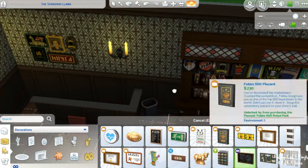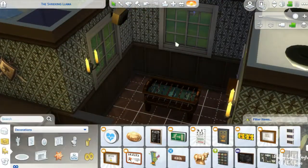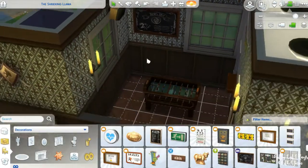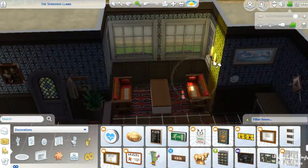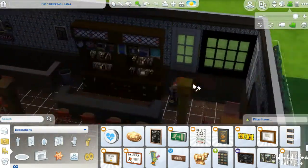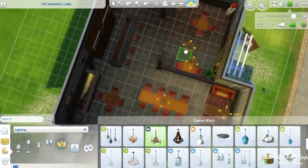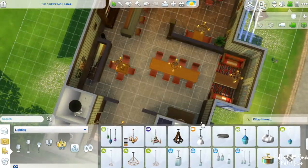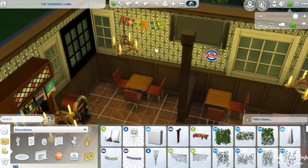I don't do much for this renovation — I just kind of brighten the place up. I don't change the bathrooms at all. I mean, they're the most basic bathrooms you can get, honestly. But I do change the wallpaper, because yikes — I get it's supposed to be old and rustic, but still. I do take out all the wall lights because I'm not a fan, and just make them all ceiling lights, because that's how I roll.